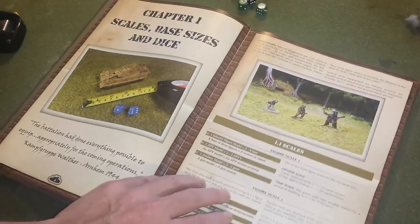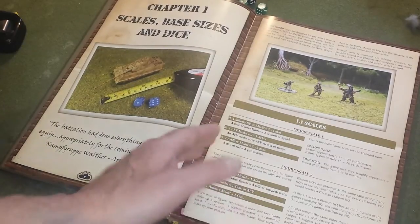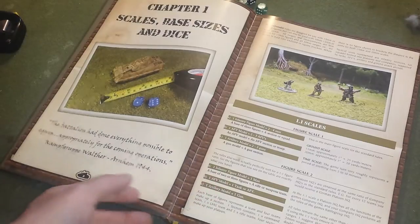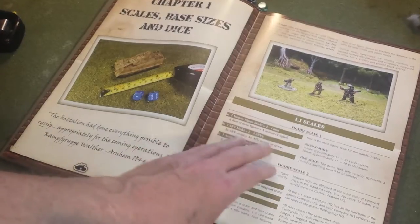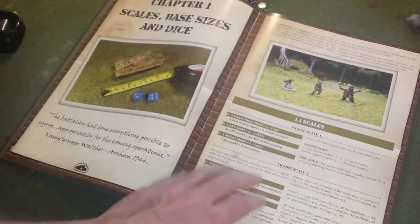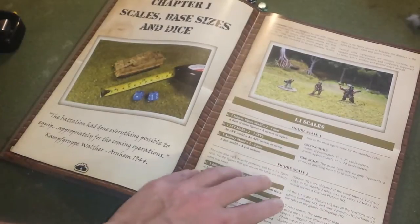There is an alternate basing system more in line with the one-to-one scale, like Flames of War and Battle Group, where one model equals one model. You're going to have tank platoons represented by five or six models, and squads of infantry represented by literally eight to twelve miniature figures. There is a section called Figure Scale Two that you can play the game that way on a one-to-one scale, with some rules adjustments to allow that.